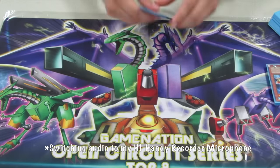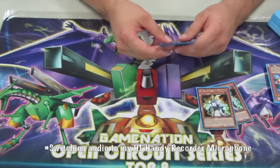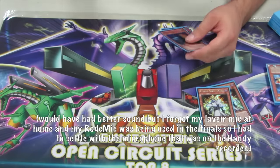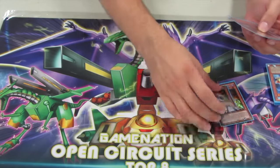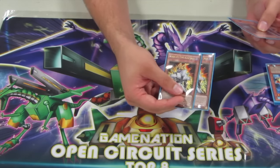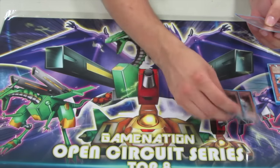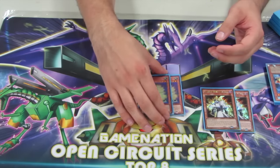The other monsters I played - I played two Backjack. These are really important. I played them for anything except for Paleozoics. It's really good for your manipulation. There's a card I combo with it to basically make it a better Jar of Greed, and it also lets you manipulate your deck and activate traps from the top of your deck.